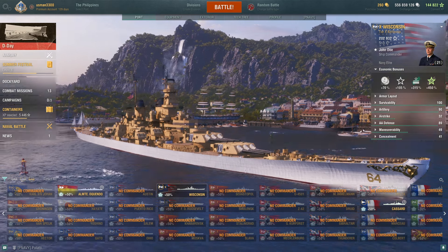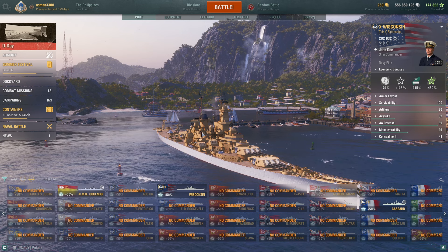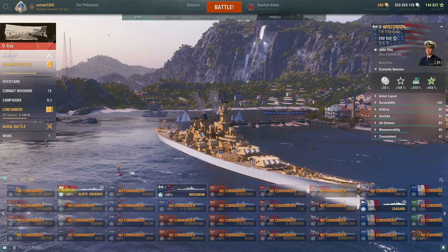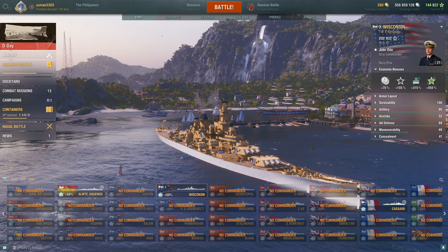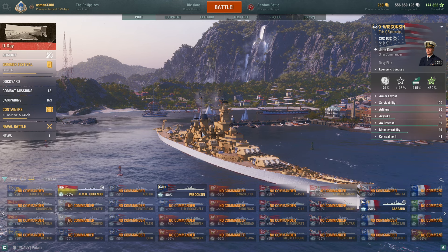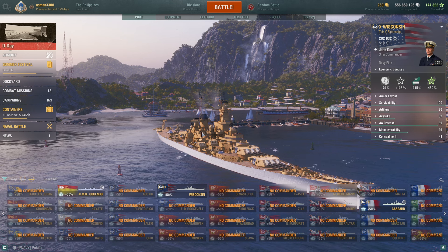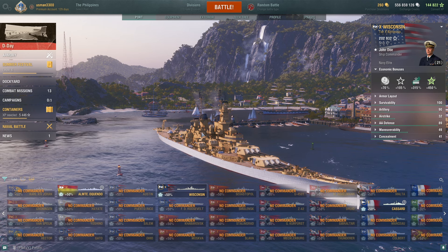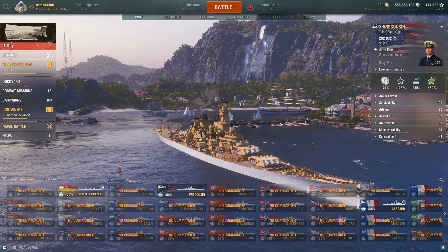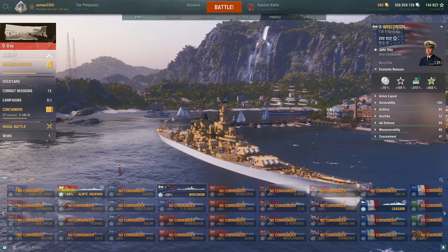At least I am happy about one thing — they have recently added a really good dockyard ship, which is Wisconsin. I find it very enjoyable; I posted a review. It's the first dockyard that costs less — like 3,200 doubloons if you buy the starter pack — and it's a battleship that is very fun to play and an enjoyable experience. It's definitely very strong, and it's a really good thing to have in your port.